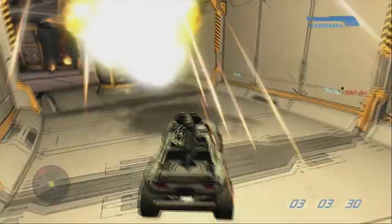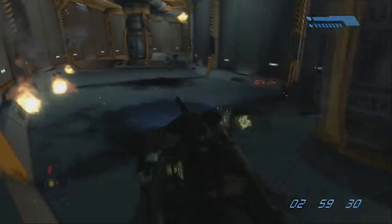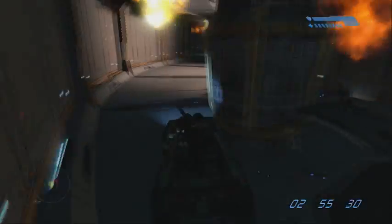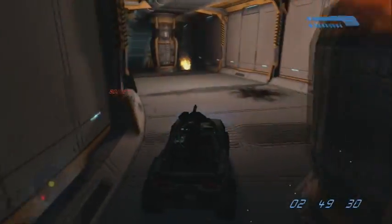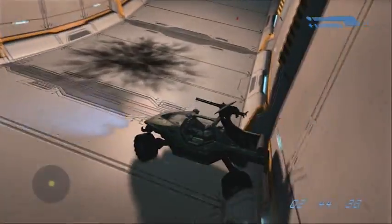The brake is your best friend — use it, abuse it, because the brake is your savior on this thing. So weave through these pillars right here, minding all the enemies and the explosions, and the jump is coming up right here, so you want to kind of hug the left wall here.